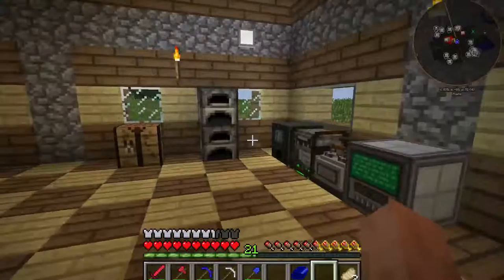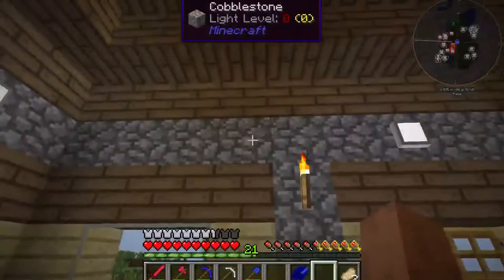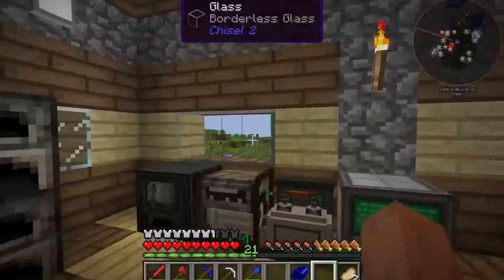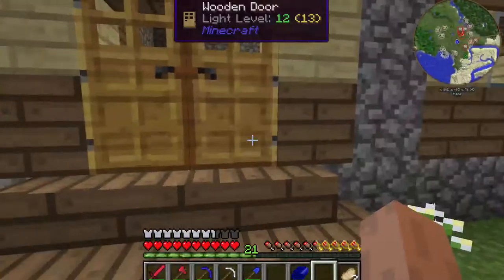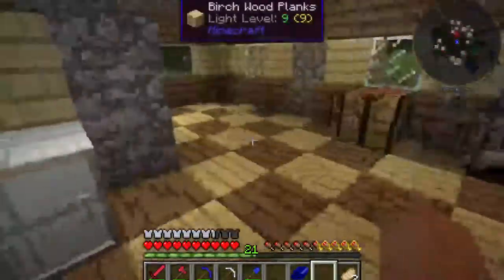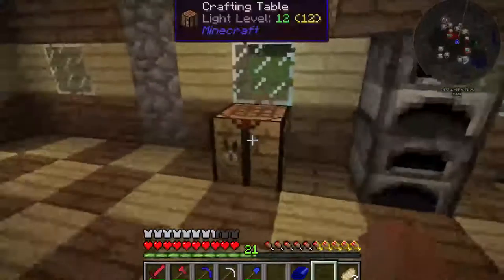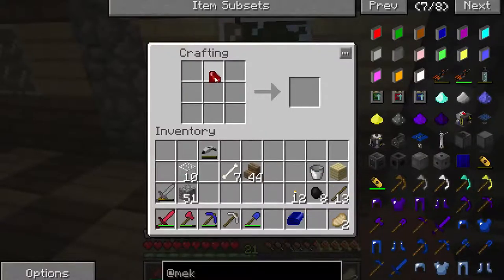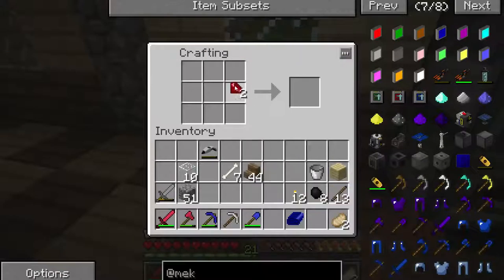Unfortunately my design choice was not good. I shouldn't have put all those windows in, because I have a tendency to want to put the machinery up the walls, but I also like to see out. That doesn't work so well. Let's go ahead and take care of some of the food situation. We've now cleared out some area for planting crops. Need to make ourselves a hoe.